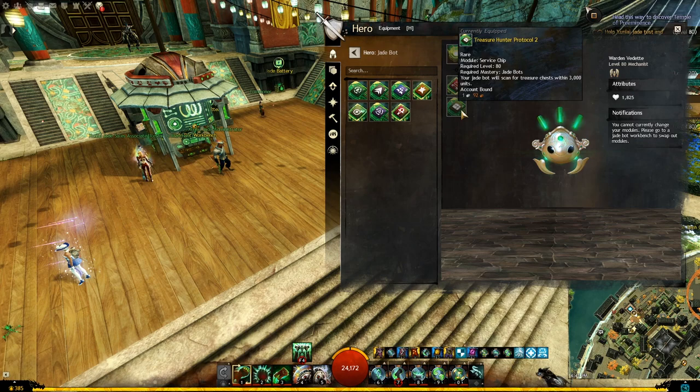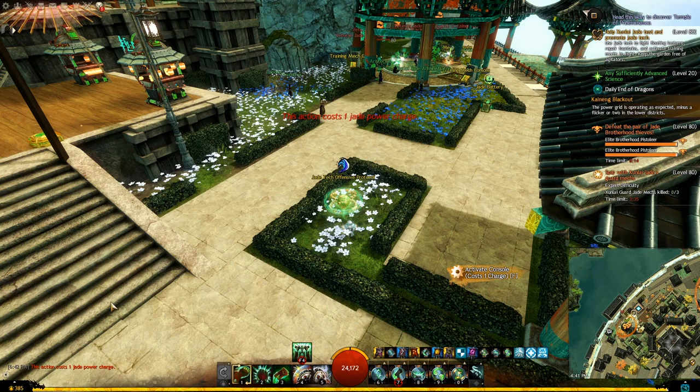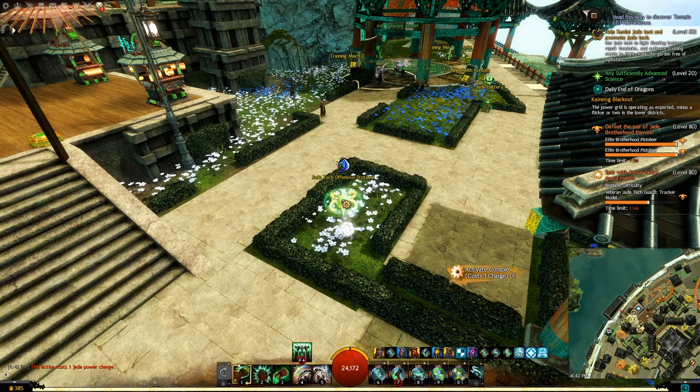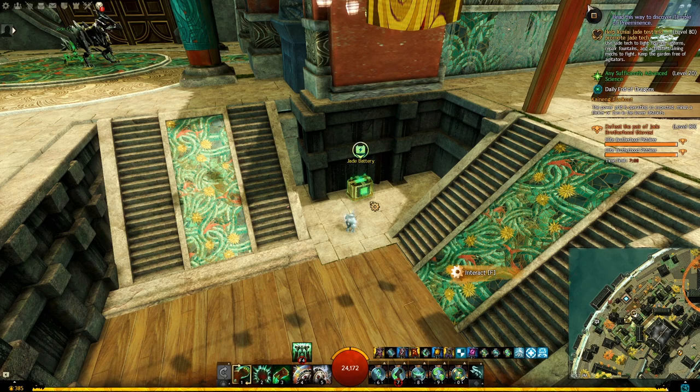Before we talk about the modules and what we can use them for, let me show you first what kind of objects we can interact with and what each of them does. As you can see, I have a core equipped. If I try to interact with any object, it tells you that you need at least one charge to interact with, and this is the case with almost everything you can interact with using your Jade Bot. You get those charges by interacting with the Jade Batteries spread across all the maps in End of Dragons. By default, when you interact with a Jade Battery, it will give you one charge and you can carry a total of two maximum.